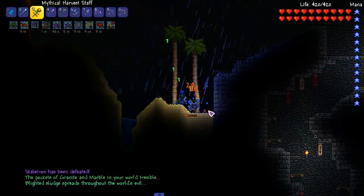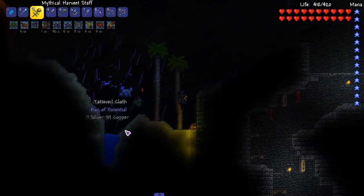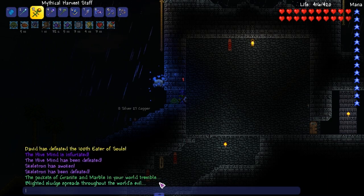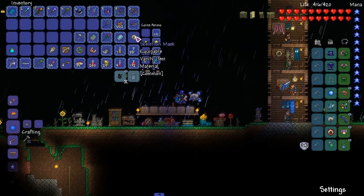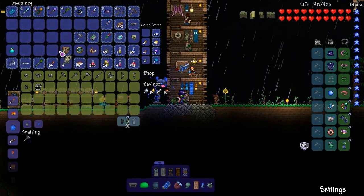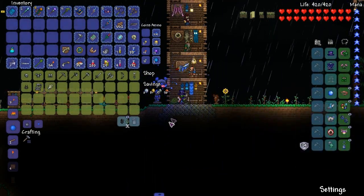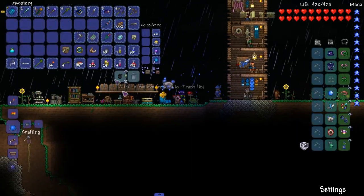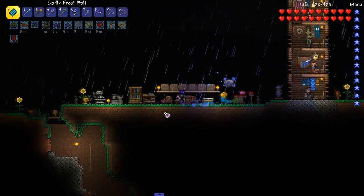He died before I could even get the last one in — that's fucked up. Ayy, we got a trophy — that's not what I'm after. I'm after the fucking mask. What did I say? Blight — blighted sludge spread throughout the world, evil pockets of granite marble in your world tremble. Look at that — we did get the skeleton mask! We can't do anything with this bone glove. That's a good bit of gold — we kind of made our gold back.